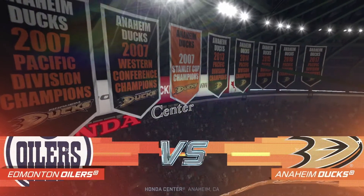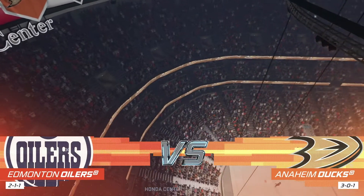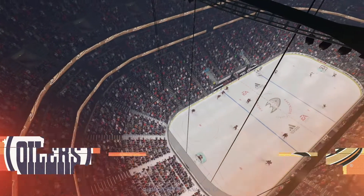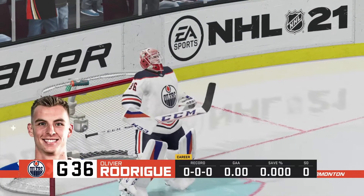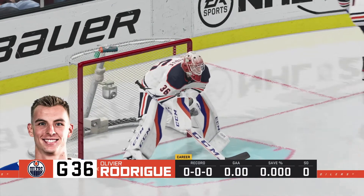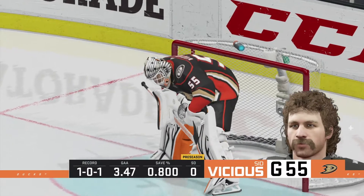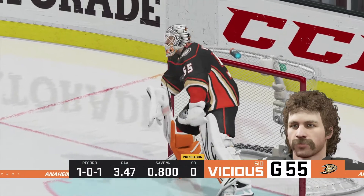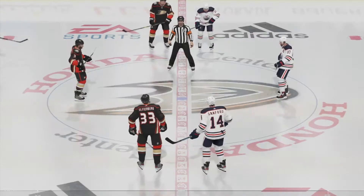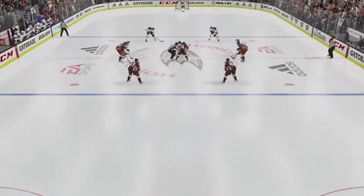Hi everyone, welcome to Anaheim, California here in the OC. Along with Ray Ferraro, my name is James Cebalski for EA Sports. Exhibition season is starting to come down to the home stretch here, and both rosters need to make some moves soon. This is when the cuts get really tough — there's generally not a lot separating the guys on the bubble. Your vets are already selected, but now you're splitting hairs and seeing how you want to set up your roster. Both sides set to dig in, and we are about ready to go.